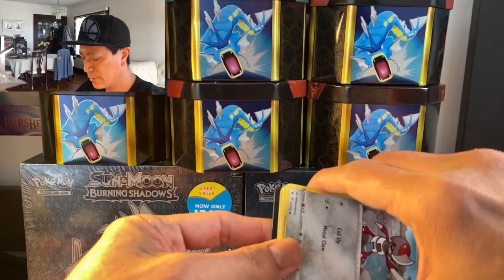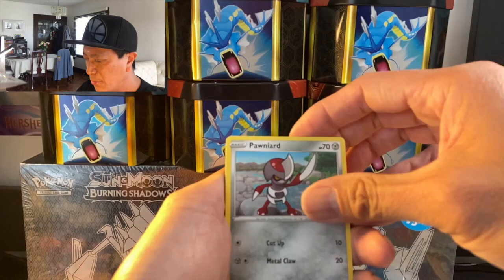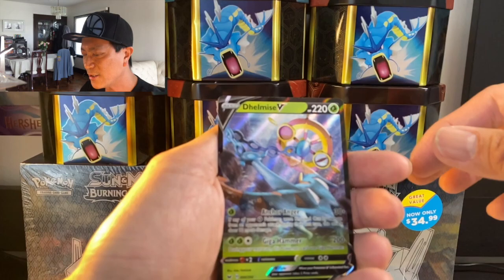More packs — there's the code. Metal Energy, Switch, Ferrothorn, Raboot, Poipole, Scorbunny, Nickit, Chinchow, Diglett, Joltik reverse, and a Delmise V ultra rare card!